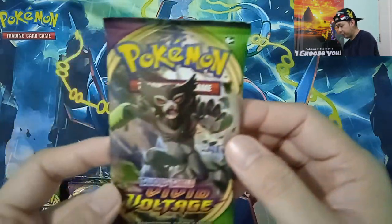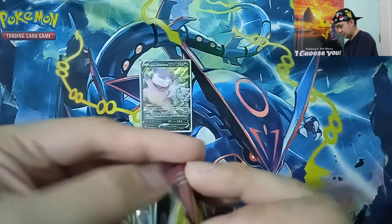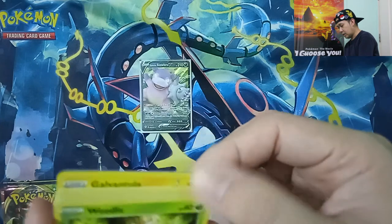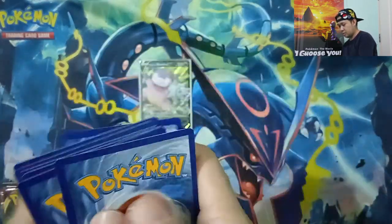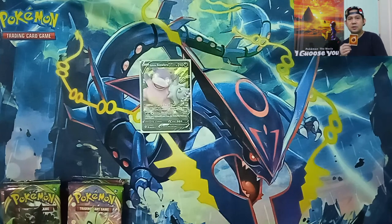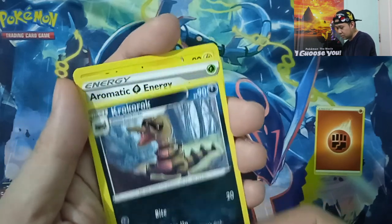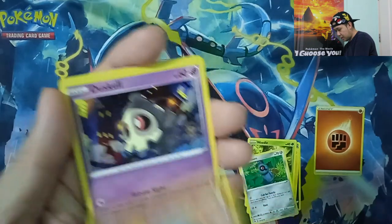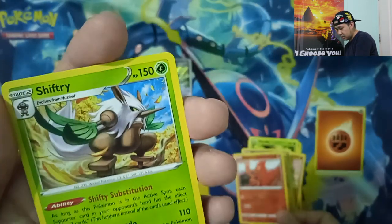Let's open the packs. First pack — Vivid Voltage. Code card, and we have 1, 2, 3 cards. Let's guess — Psychic Energy. It's Fighting. We have Crocoroc, Aromatic Energy, Galvantula, Veldum, Fan P, Daskal, Electrike, Reverse Holographic Slugma, and a Shiftry — Regular Rare.